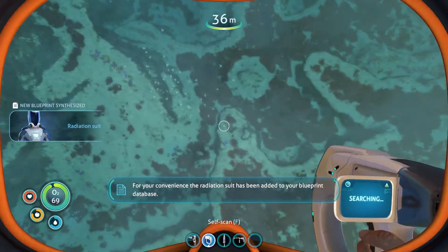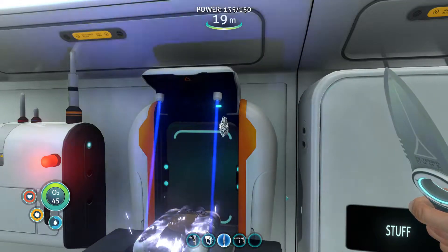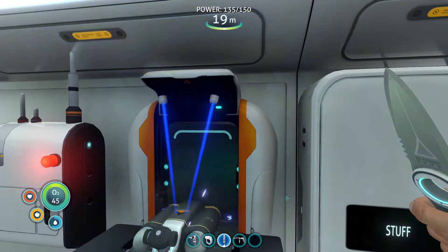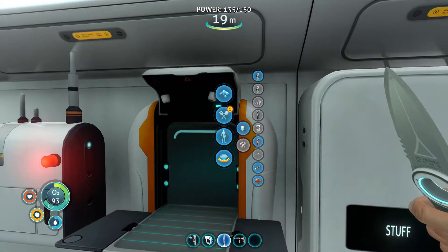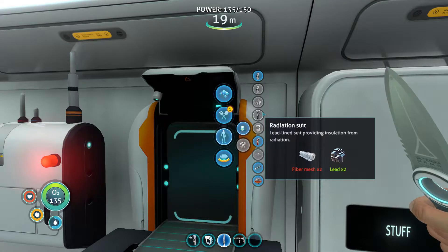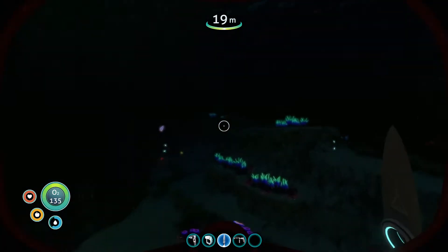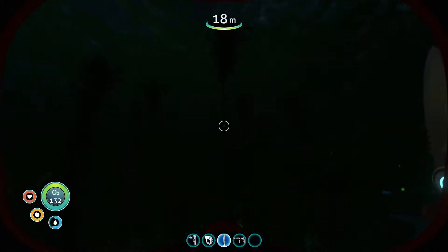We got the radiation suit blueprint — cool, so we'll need to make one of those too. High capacity O2 tank — very nice! That should take our oxygen to 135, that's awesome. I'm gonna make a radiation suit as well, which means I need to go cut some kelp to make fiber mesh.